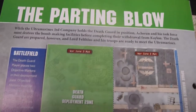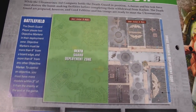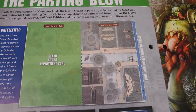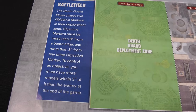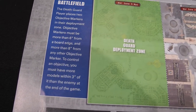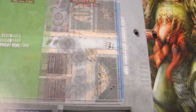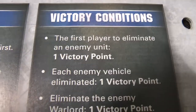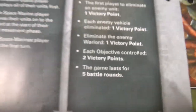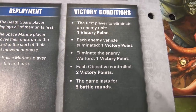The mission is called 'The Parting Blow.' The Death Guard have set up bomb-making positions in the city and the Space Marines are going to try and destroy some of them before evacuating. The Death Guard deployment zone is the entire Mechanicus part of the board — on the left this time instead of the right. The Death Guard player places two objectives in their deployment zone, each more than six inches from a board edge and more than eight inches from each other. You can play this mission five times as a best of five.